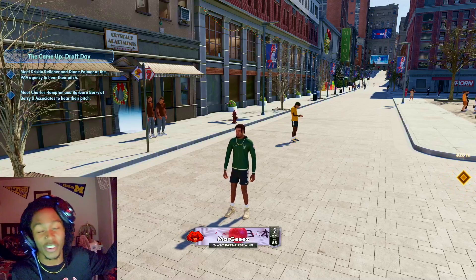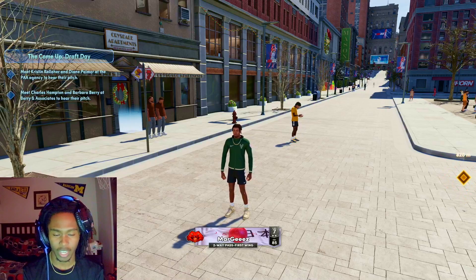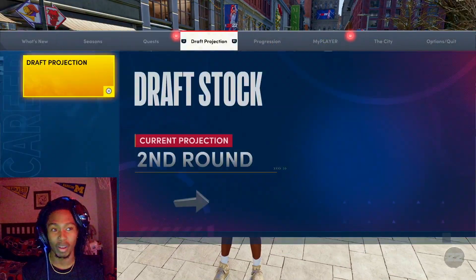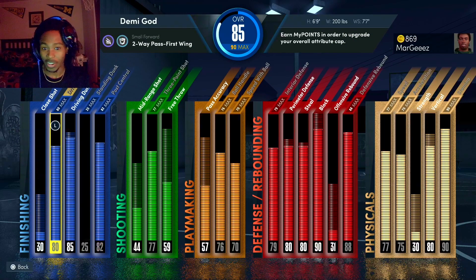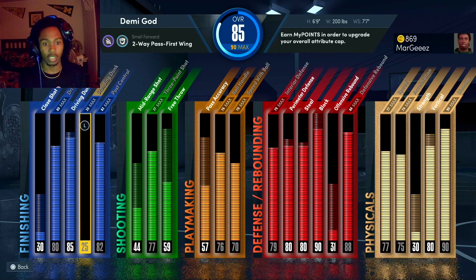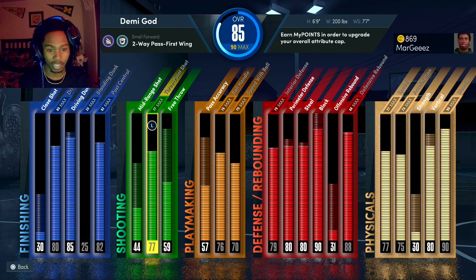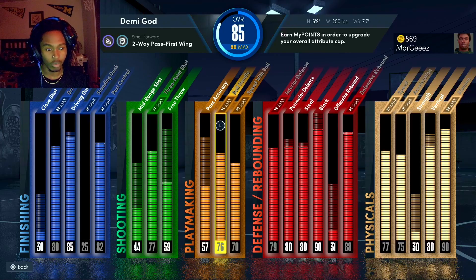I've seen it like 30 times already — this is the two-way pass first wing, 85 overall. I bought VC — I said I wasn't gonna buy VC ever again but I lied. This is what it's looking like right now: 80 layup, driving dunk goes to 88 but I get contact dunks. I ain't buying badges yet. 77 three-pointer — a little low but it's average. I got 70 mid-range too whenever I decide to put that up.